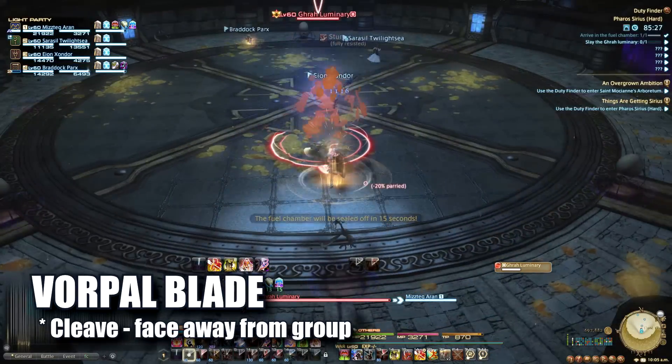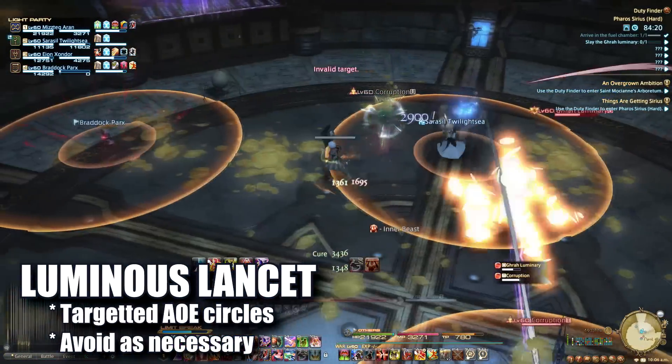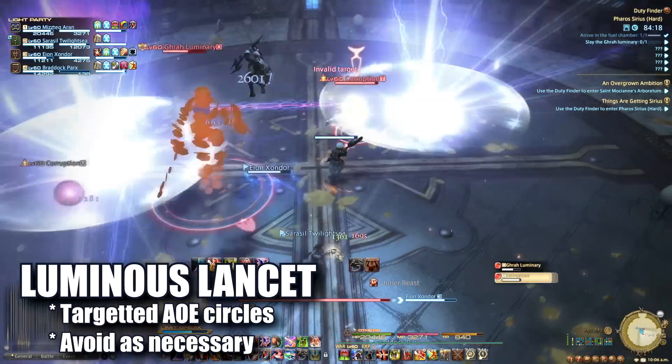The first boss is the Graw Luminary. He has a mild cleave so tanks be careful where you tank him. The boss will also cast Luminous Lancet, which will place large AoE circles that are easy to dodge.